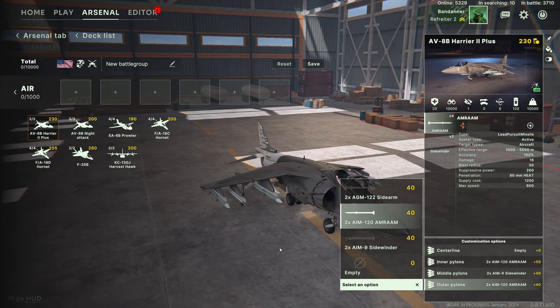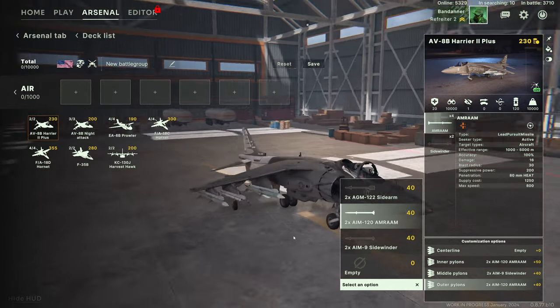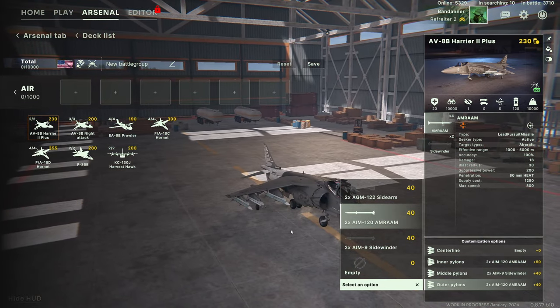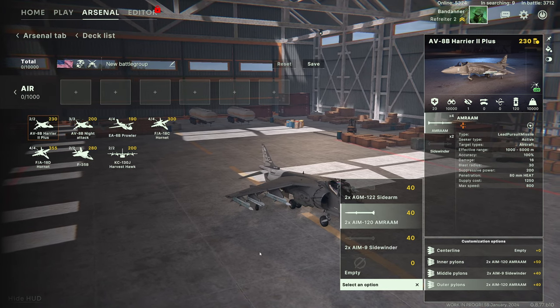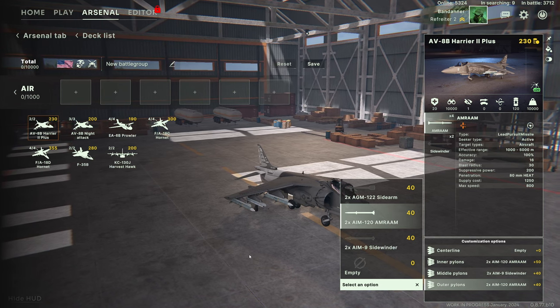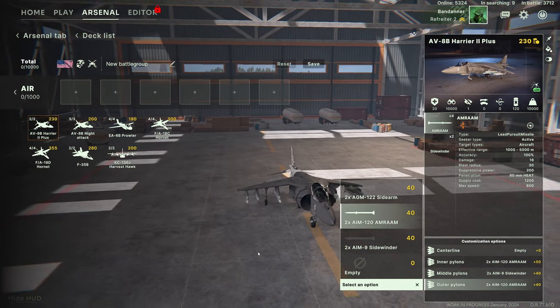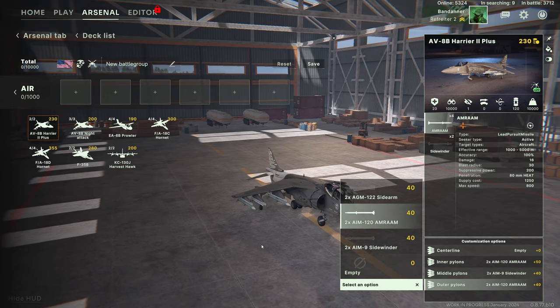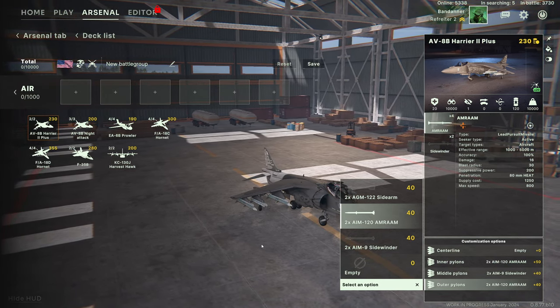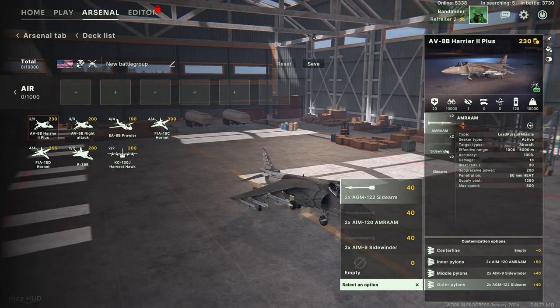You also have the option of the AMRAAM — the AIM-120 AMRAAM. This is a long-range anti-air missile that engages other aircraft, up to 5000 meters in the game. It fires at longer range at enemy aircraft.